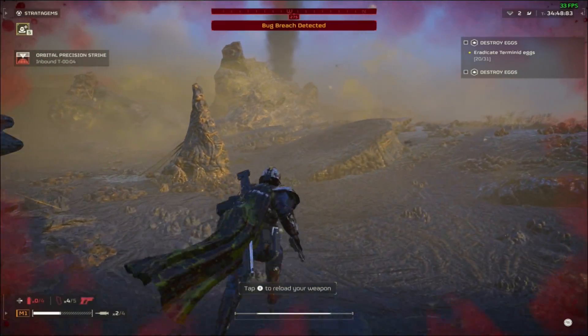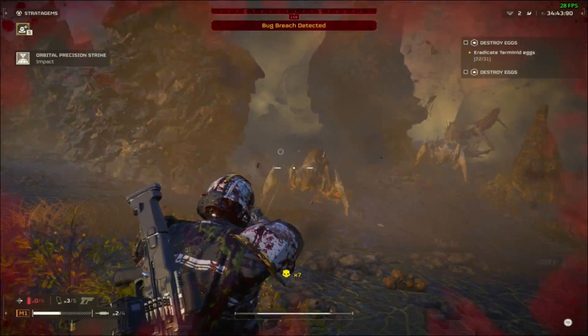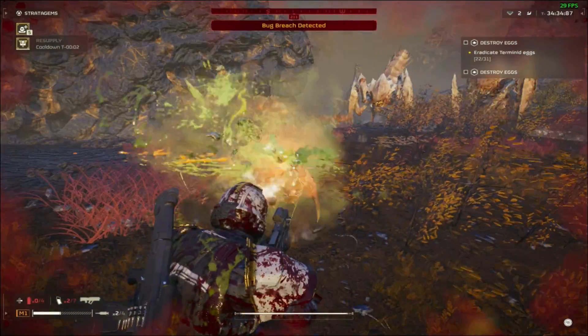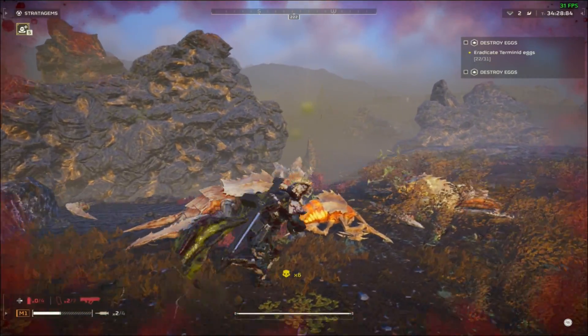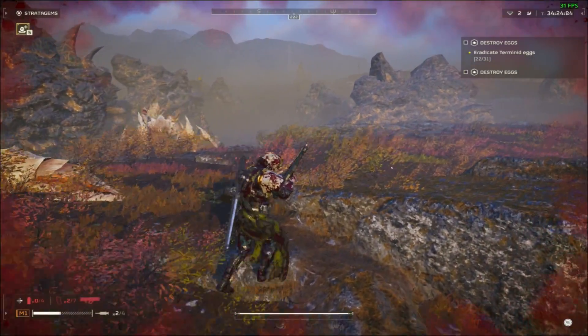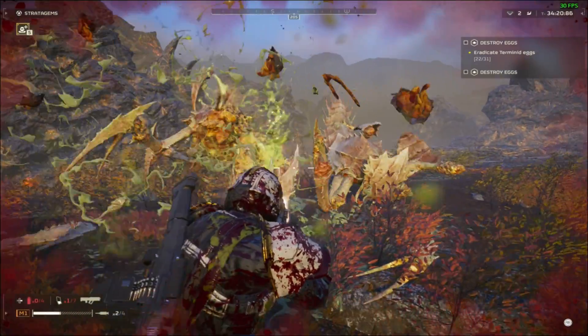Overall, it does hold that 30 frames per second for the most part, even when there are a lot of bugs and explosions, although you can see it does dip under 30. But you're going to be more inclined to try to stay alive than watch the frame counter. It'd be good to see just how the frame time was behaving, but overall it didn't really feel that jittery and was actually quite solid on the Deck.